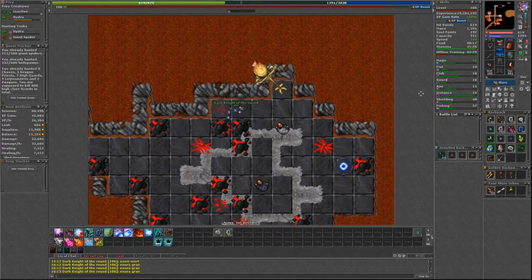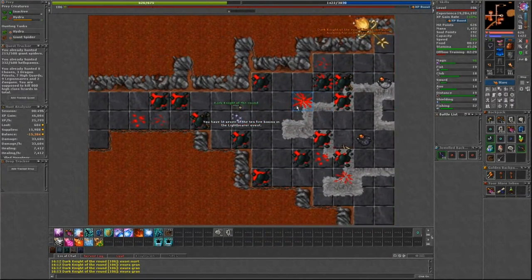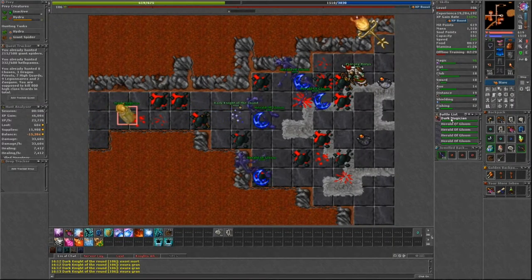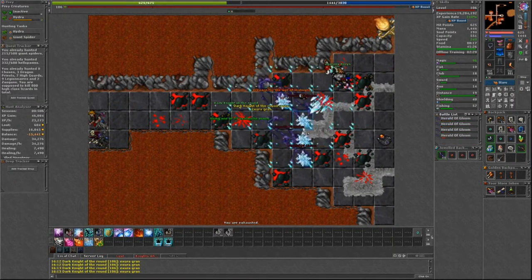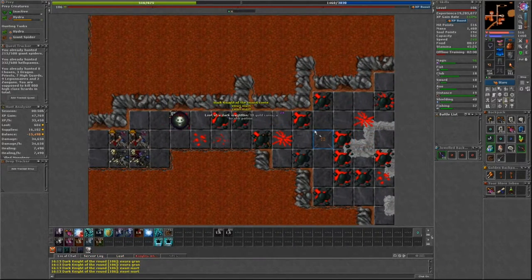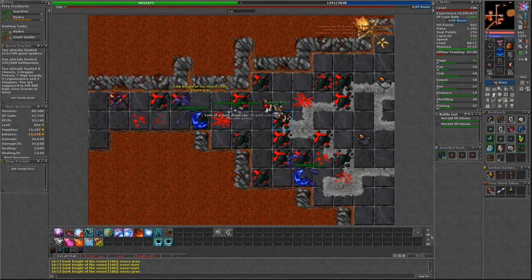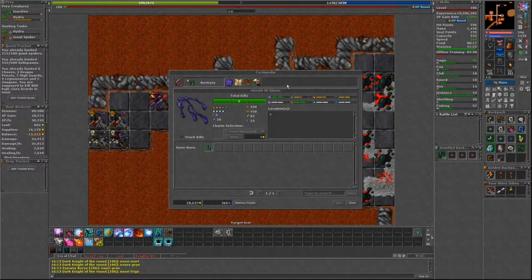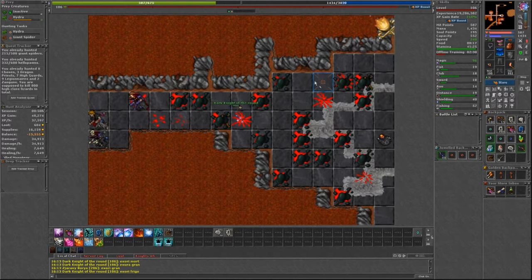When using your torch on a basin, you will either get the message that your character keeps the basin burning for another 2 hours, or you keep the basin burning for another 2 hours but creatures of darkness are coming to take over the light. This means that creatures will begin spawning for 5 minutes in groups of 1–5 at a time. These creatures can be quite easy or very hard depending on which basin it is and your level. The same creatures always spawn at each basin.